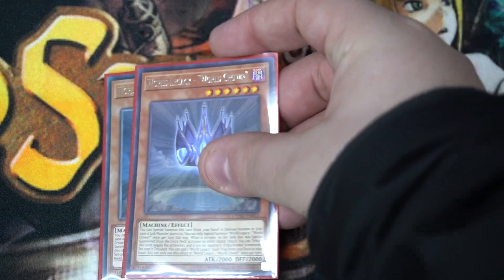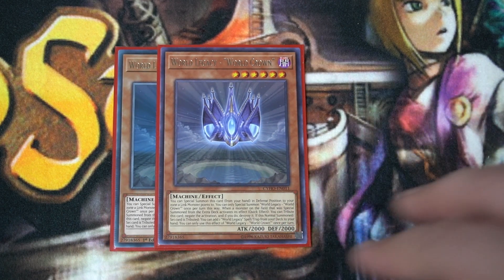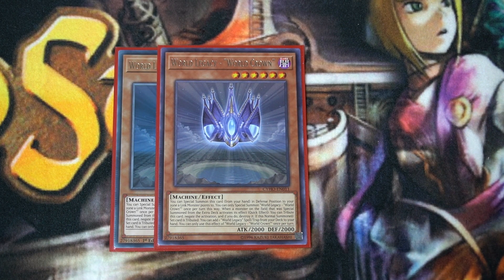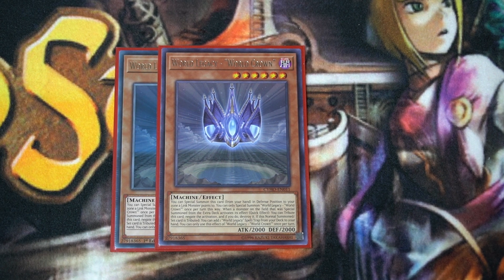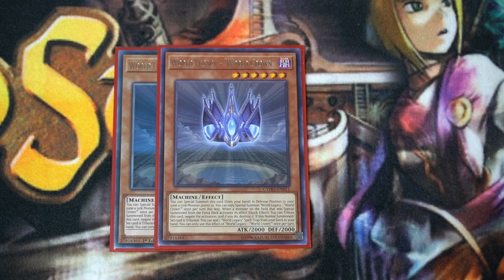Two copies of World Legacy World Crown. If you're familiar with the Mech Knight video, this is definitely the deck it was meant for. You can special summon it similarly to the rest of the Crusadia monsters. It has a negate effect: if an extra deck monster activates an effect, you can tribute this card to negate that effect and destroy that monster. So this is a Crusadia by name, as it uses the same special summoning condition.